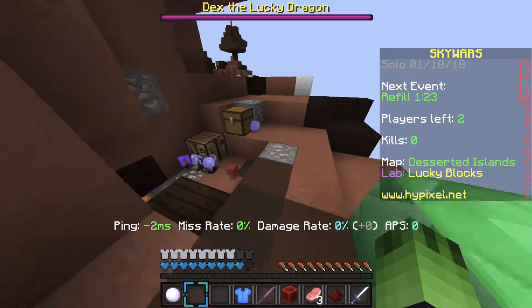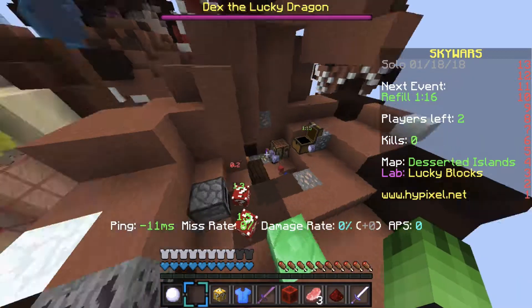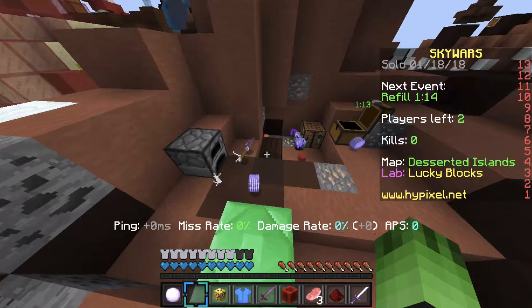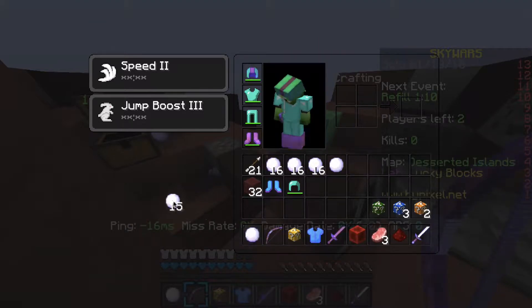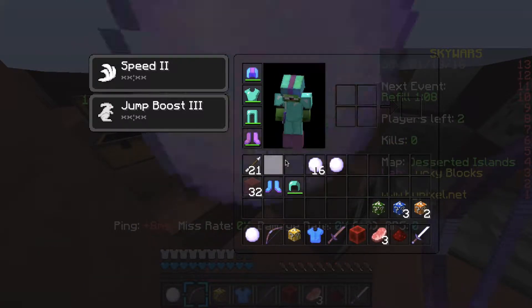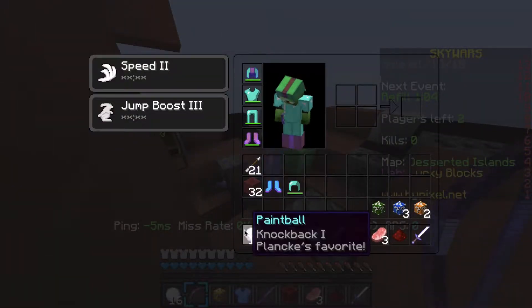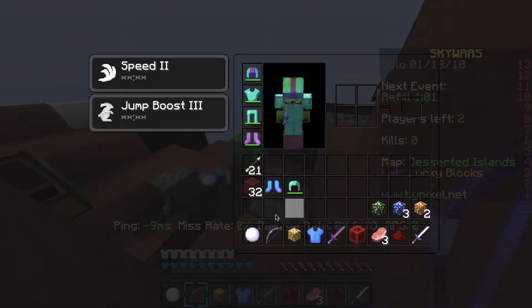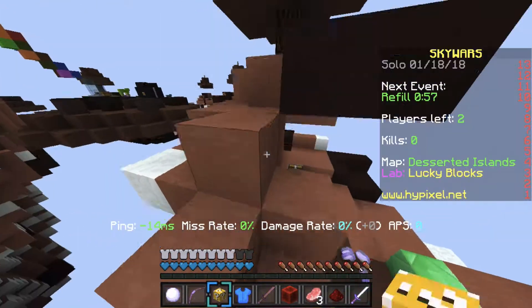Oh that was so close, oh my goodness. Let's see what we get - this is like insane, all these drops! I don't need the snowballs - I grabbed them anyway. Don't grab those, oh my goodness. So I have a Power Bow, that's pretty cool.